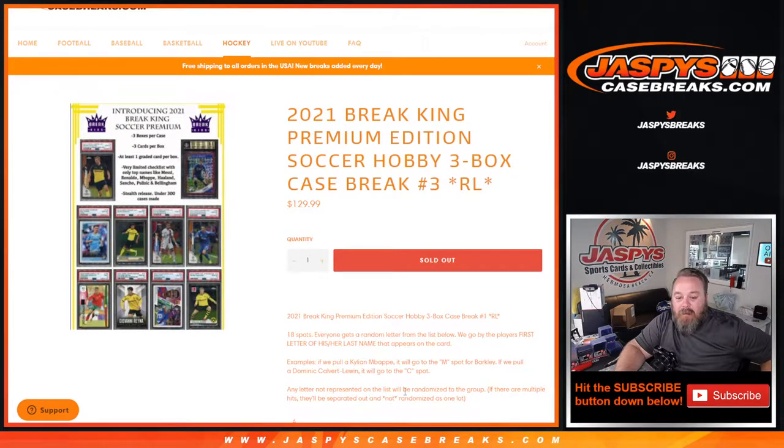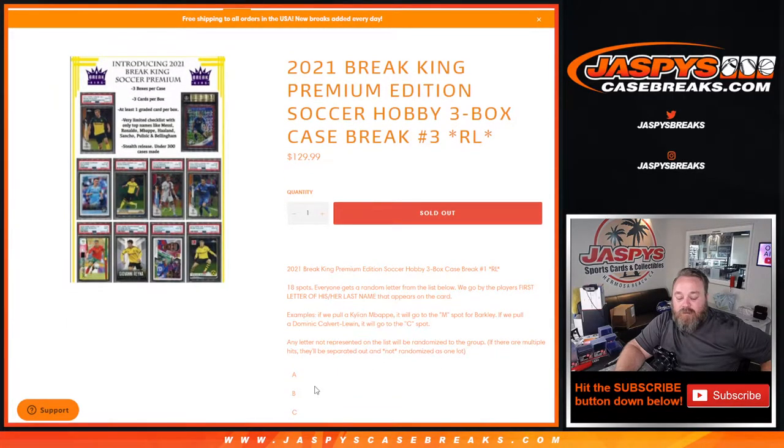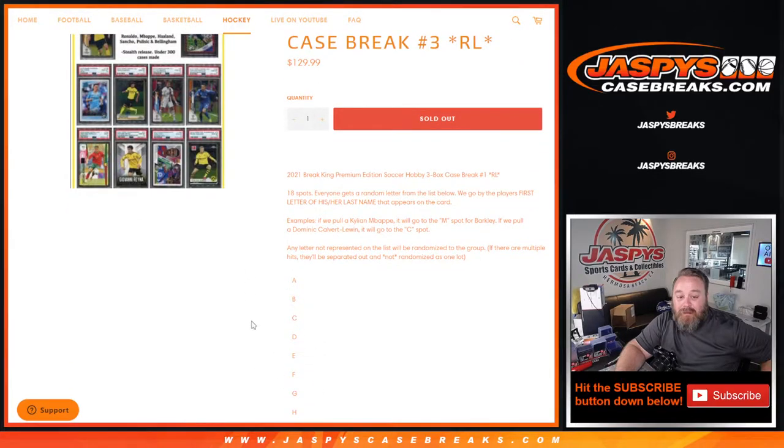Any letter not represented on the list will be randomized to the group. So if we hit something that's not listed on here, we would randomize that to everybody in the group. If we hit multiple, the first one would go to the name on top of the list, the second hit would go to the second name on the list, so on and so forth. We're not randomizing them as one lot.